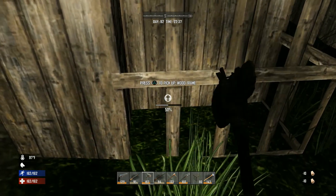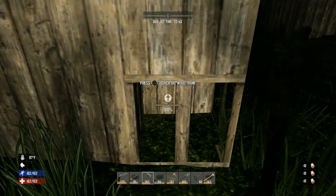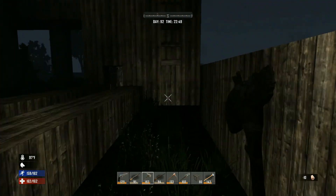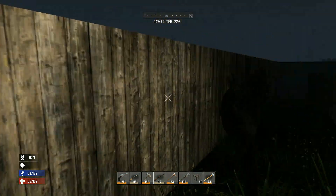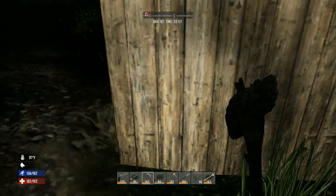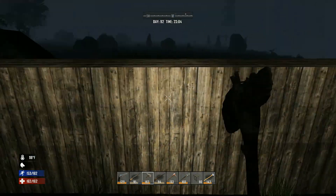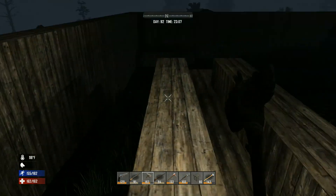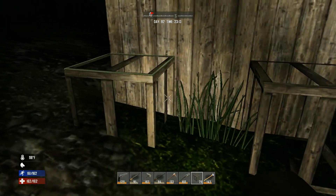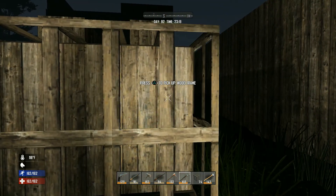Trying to figure out logistics: I definitely want to start making storage boxes and expanding the base soon. I thought about turning this whole section into a room but I'd rather just have extra fortification and make more wall — maybe even make the wall two layers thick. Just have to be careful not to fall off during construction.